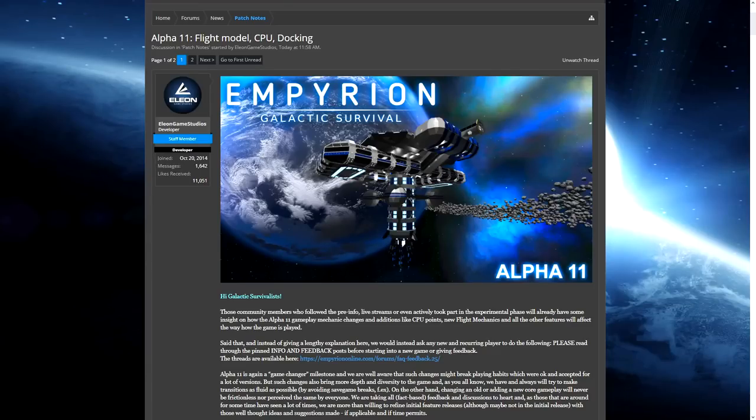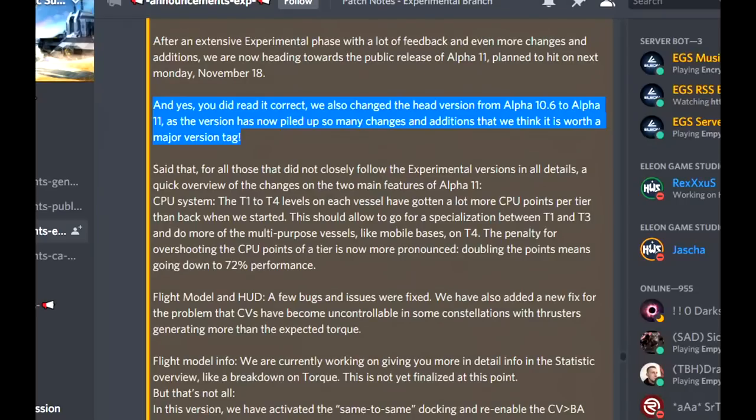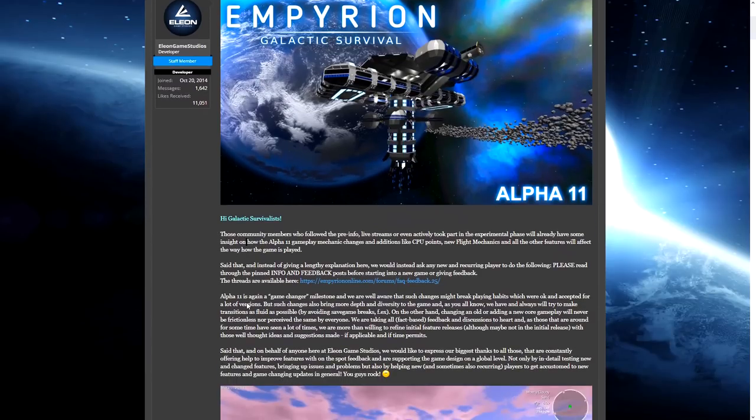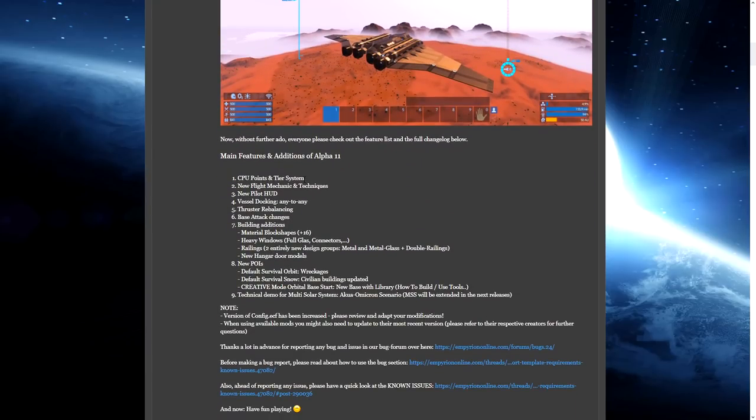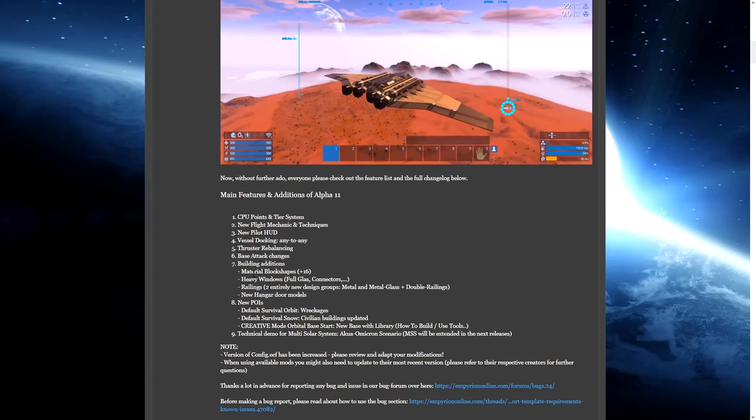Alpha 11 has just released to the public branch - not alpha 10.6, but alpha 11. According to the experimental patch notes, the version piled up so many changes and additions that it was deemed worthy of a major version tag. Alpha 11 contains the new CPU points and tier system, a new flight model, pilot HUD, vessel docking any-to-any, thruster rebalancing, base attack changes, new block shapes, heavy windows, railings, hangar doors, some new POIs, and a technical demo for multi solar systems.